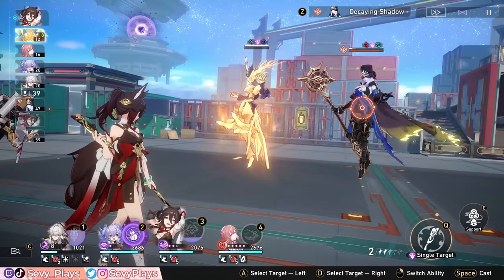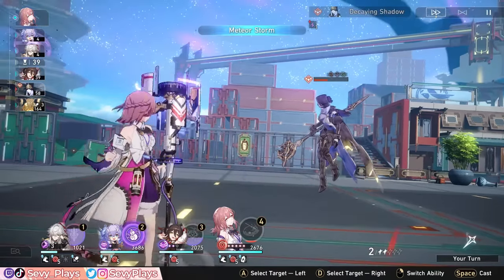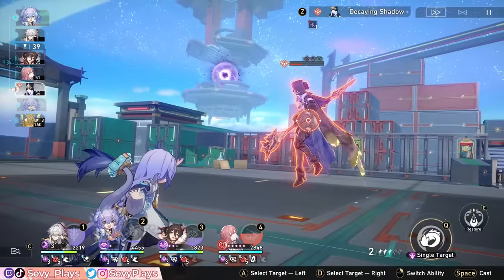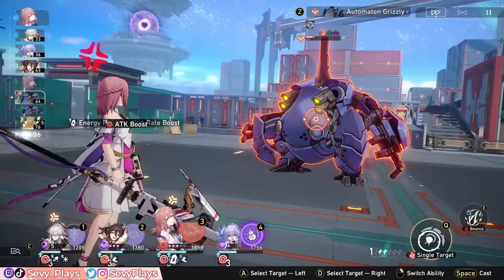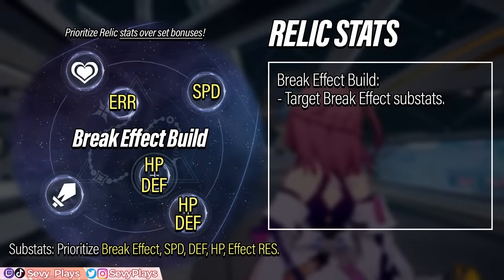Break effect will boost Asta's break damage and the burn damage over time from breaking the enemy. Since Asta's skill has great breaking capabilities, it synergizes well with her. However, break effect has a simple limitation — if Asta doesn't deal the breaking hit to the enemy, break effect literally does nothing. It's easier to guarantee she'll break small fry enemies with low toughness bars, but against bosses with huge toughness bars, that's harder to guarantee. It's still one efficient way of just boosting her damage contribution since it's just one extra stat. Generally, it isn't worth trading an ERR rope for a break effect rope — the advantages of an ERR link rope far outweigh break effect in the long run.